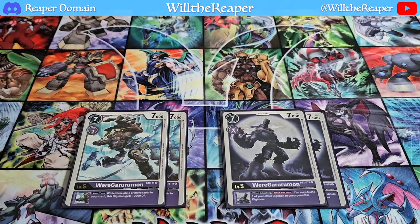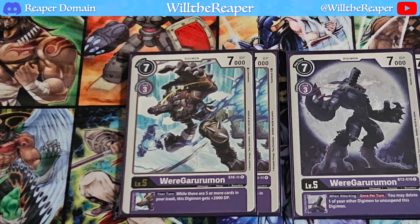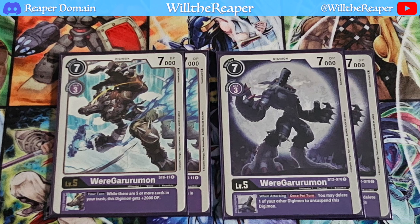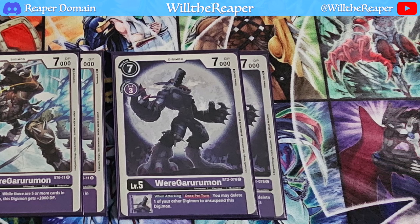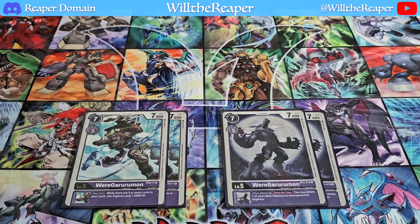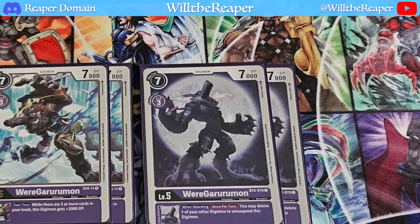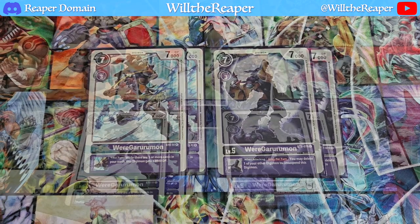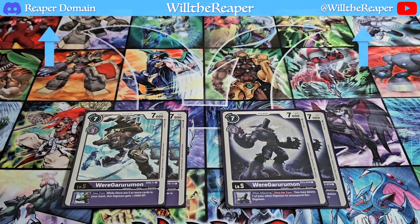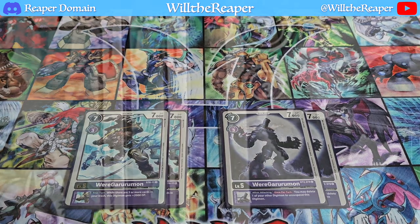We're playing the one from SD6 and the one from BT2 — both of these definitely facilitate this deck very well. The one from the Starter Deck allows you to gain additional DP. Now here's the thing: KrezGururumon is our main attacker and is only 12k. Being able to boost it up via inheritance through Were Gururumon, or perhaps even through Ogremon, can boost it up to 16k if we really needed to — that essentially can get over almost everything out there. The one from BT2 allows you to delete one of your other Digimon to unsuspend this Digimon.